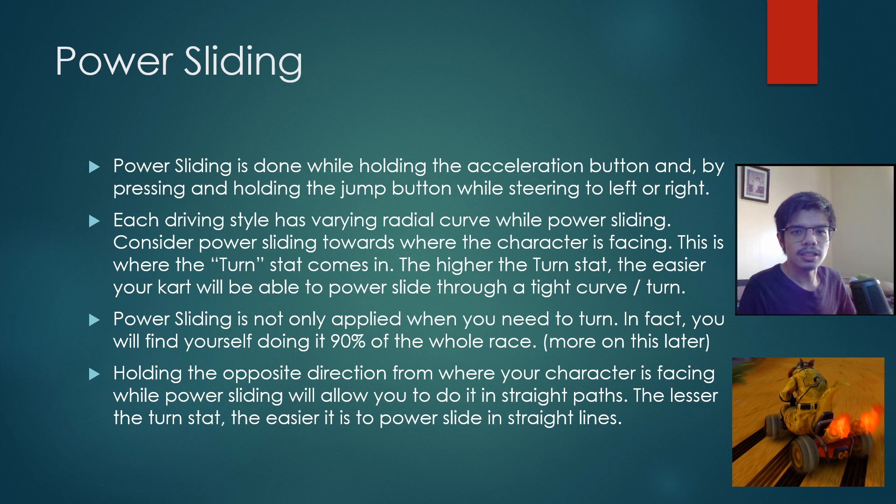Next let's talk about power sliding. Power sliding is done while holding the acceleration button, then pressing and holding the jump button while still steering left or right. Once you see tire marks being left behind by your tires, you are successfully power sliding. Each driving style has a varying radial curve for power sliding. The higher the turn stat, the easier your cart will be able to power slide through a tight curve or turn.